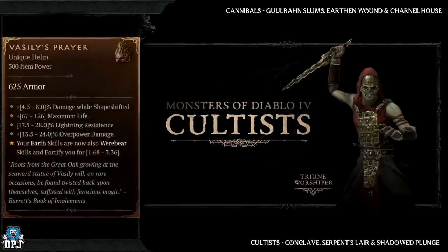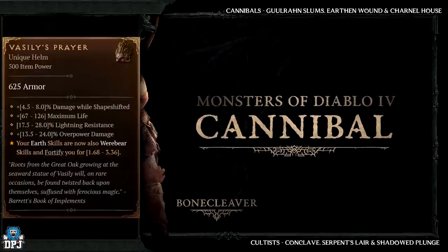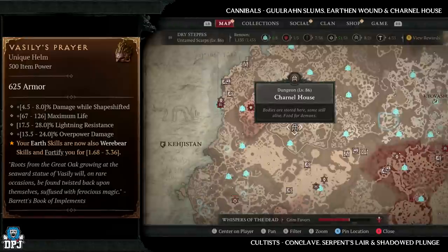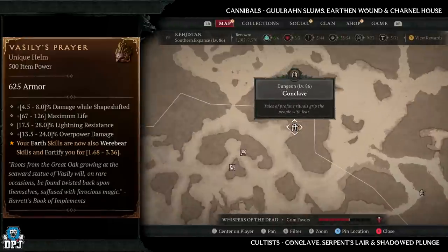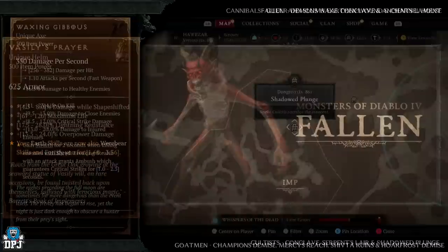Next up we have the Visalus Prayer, which also has increased drop chances from courtes and cannibals. Cannibal dungeons: Ghoul Run Slums, the Earthen Wound, and the Carnal House. Dungeons with plenty of courtes: the Conclave, Serpent's Lair, and the Shadowed Plunge. Six great dungeons there that will definitely increase your chances of getting this item to drop.